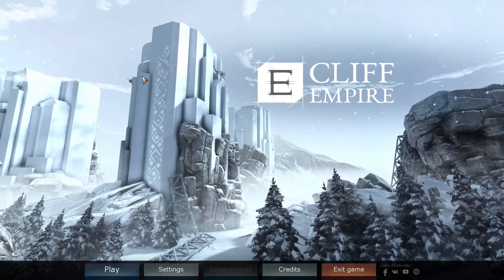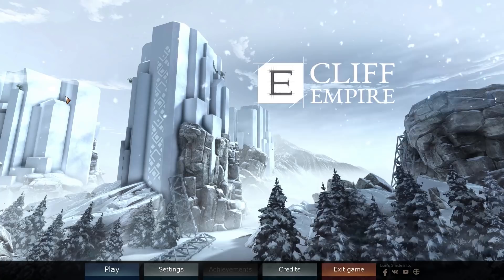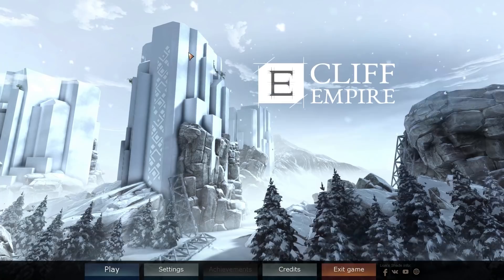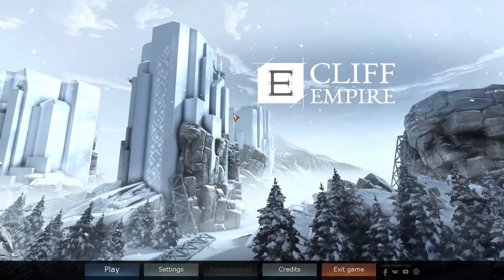The second major difference is that you are building on top of these three cliffs, which are mentioned in the name of the game. These three things are where we're going to be building three individual cities — literally slap-bang on the top of them. Space is very limited; it's not like we can just build whatever we like wherever we want, because there isn't room. The space on top of these three things is relatively limited.